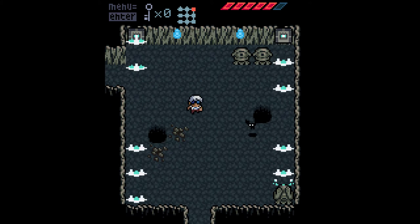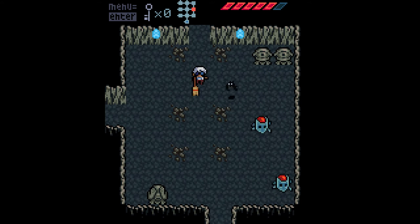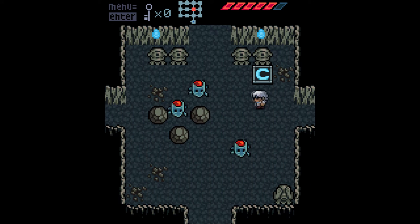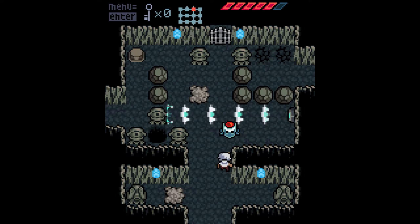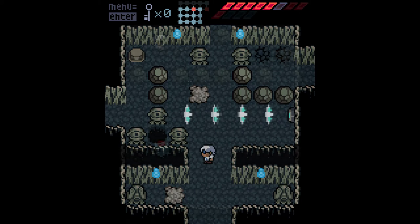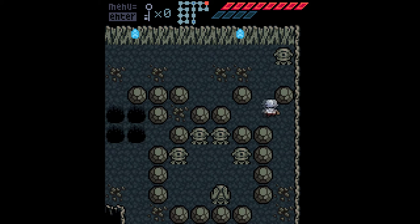As I said before, Anodyne takes inspiration from the classic 2D Zelda games, but there are still a few unique design choices that Analgesek made that make the game its own. First, and the most obvious, is the fact that rather than having a sword, Young wields a broom. It's functionally the same as a sword — why, I have no freaking clue, but it is. As you progress in the game, you also get a few attachments that give you some more combat choices, such as one for a wider damage box and one for a longer reach.